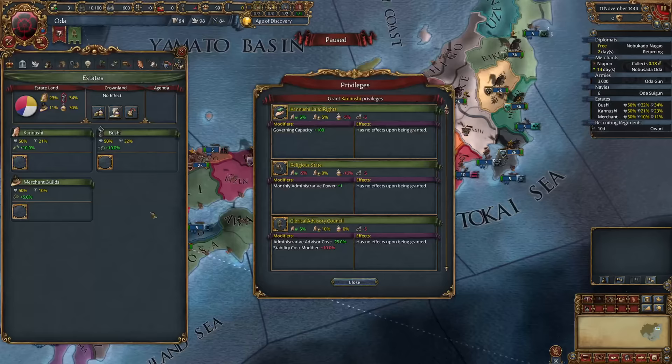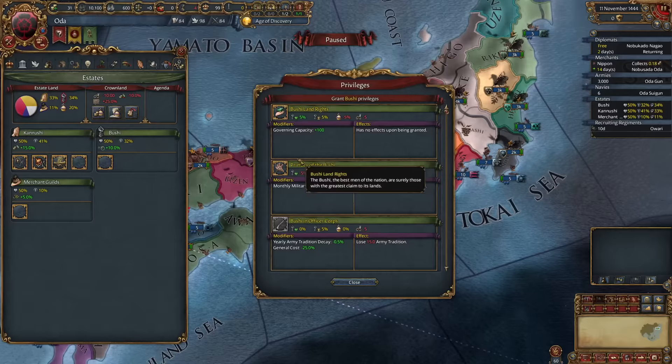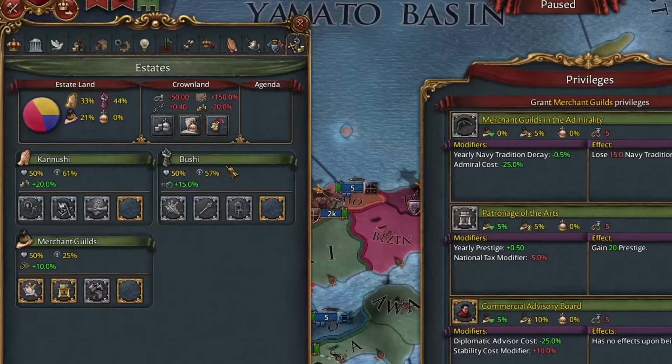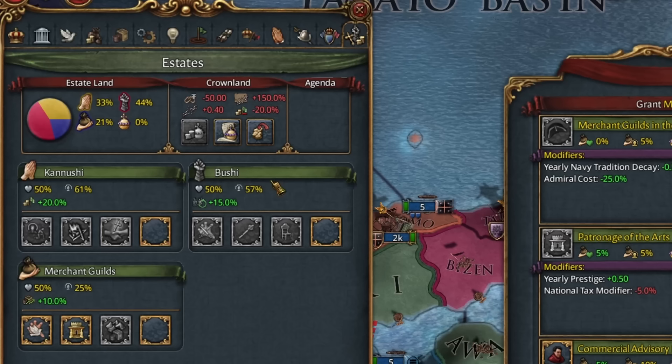We should be able to either avoid loans altogether or at least outgrow them with lots of conquest. For the estates, we take the plus 1 mana and plus 10 loyalty and influence for all three, as well as religious diplomats for the relations boost, supremacy over the crown for influence and loyalty, patronage of the arts for some prestige, and finally the monopoly on dyes. We lose an infinitesimally small amount of income, but gain loyalty without influence and some mercantilism.